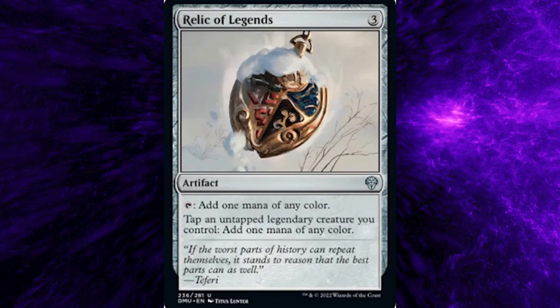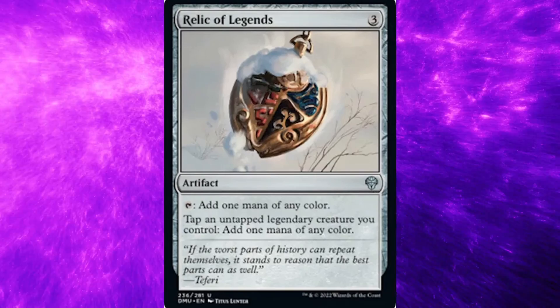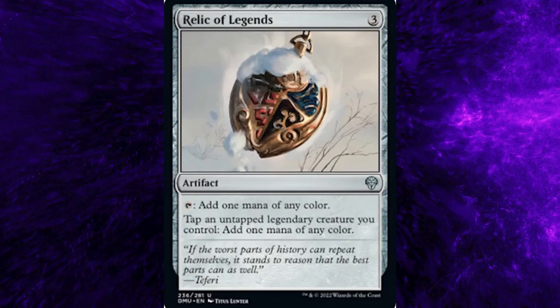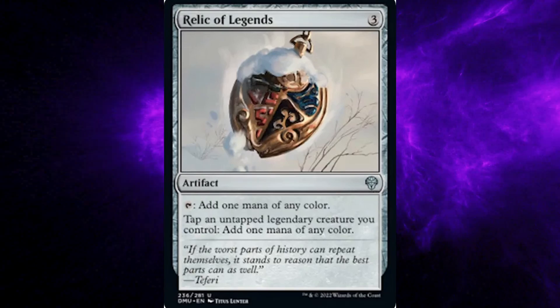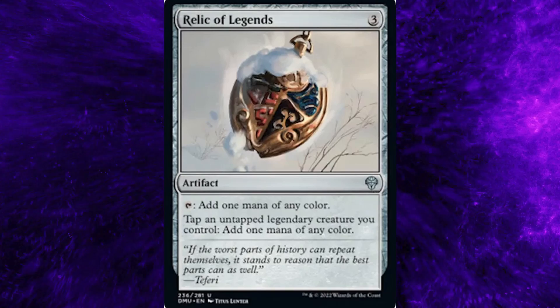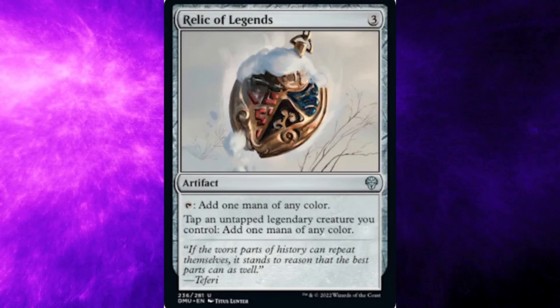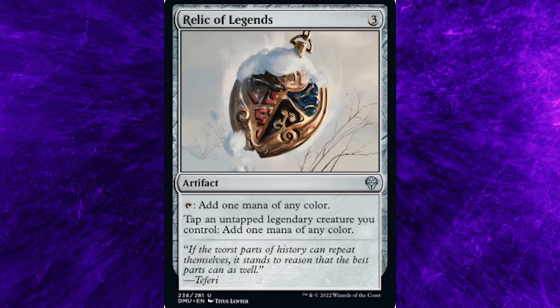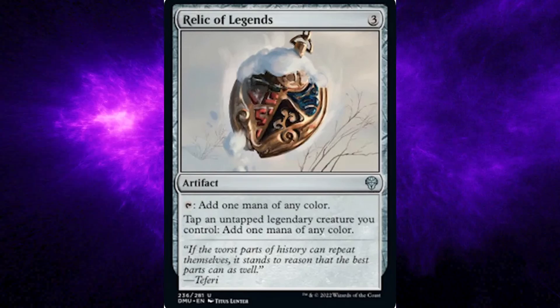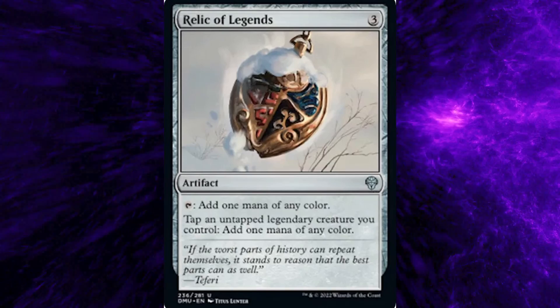Dominaria United set, card number 236: Relic of Legends. Costs three general mana. Type: Artifact. Rarity: Uncommon. Ability: Tap: Add one mana of any color. Tap an untapped legendary creature you control: Add one mana of any color. Flavor text: If the worst parts of history can repeat themselves, it stands to reason that the best parts can as well. — Teferi.